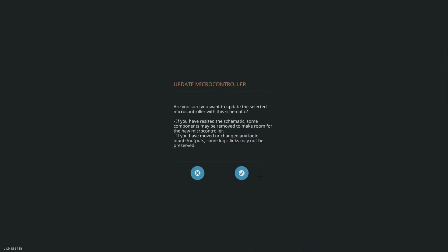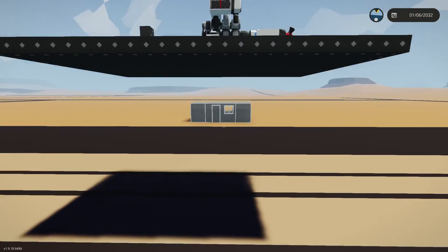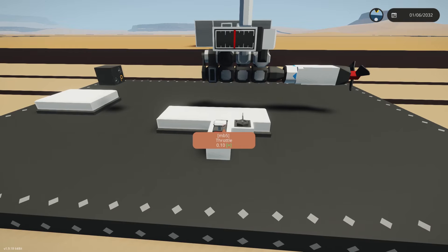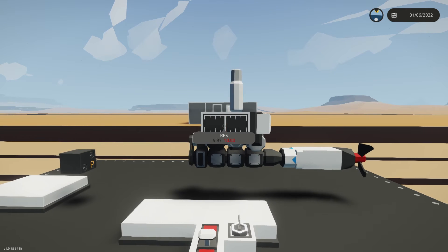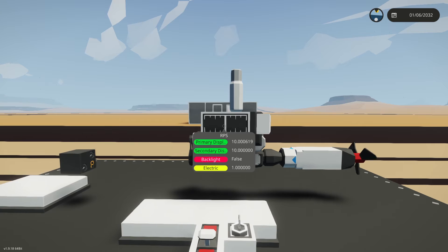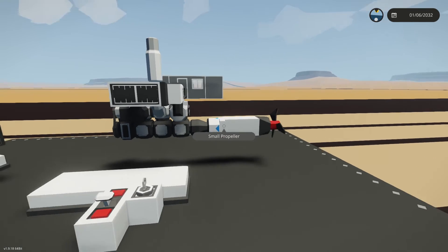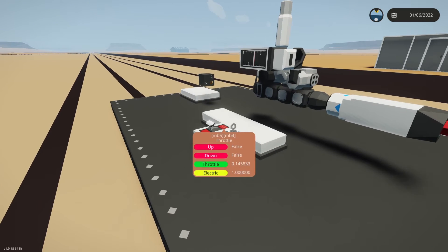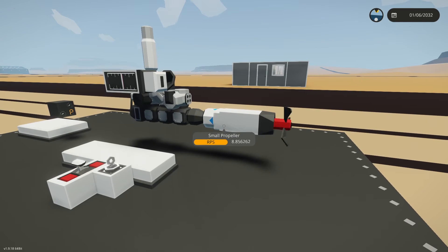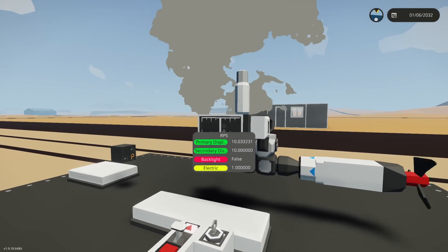I'm happy with that. It is the delta RPS term - let's try 0.1 delta RPS. If that works then we can start working on the proper big engine systems. Oh wow, that's superb! That is superb! As the engine RPS goes slightly above target, it'll just keep adjusting, and then if I put my engine RPS up - oh wow, oh my gosh!